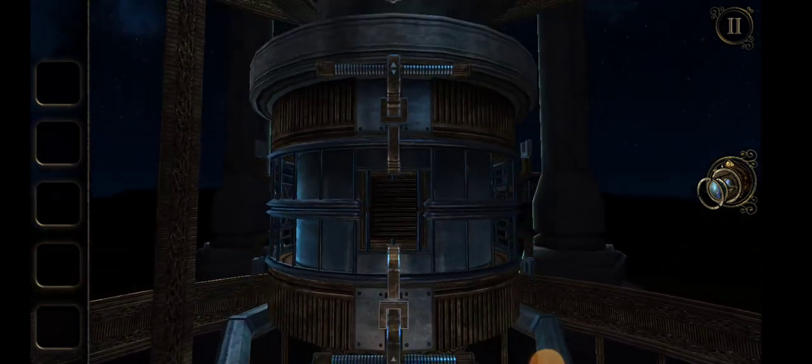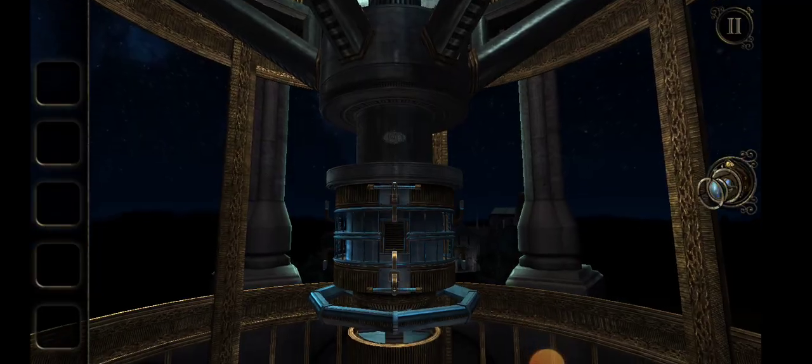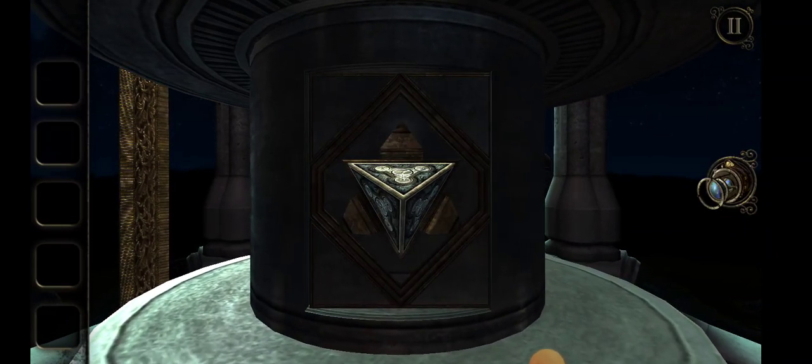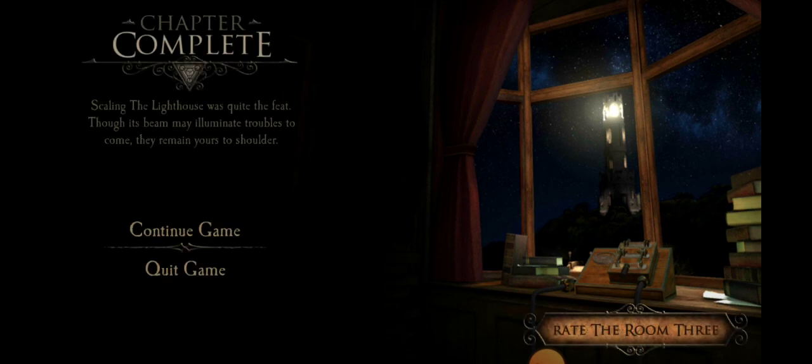We've lit the lamp. Dazzling! And we've got the pyramid from this level. Chapter complete. So that's the lighthouse — scaling the lighthouse was quite the feat. Though its beam may illuminate troubles to come, they remain yours to shoulder.